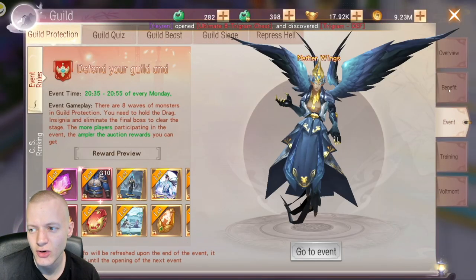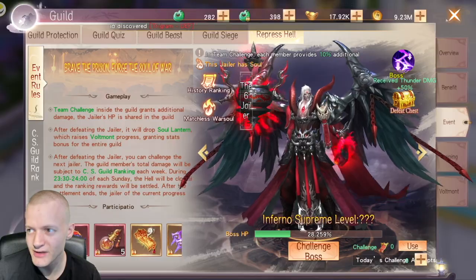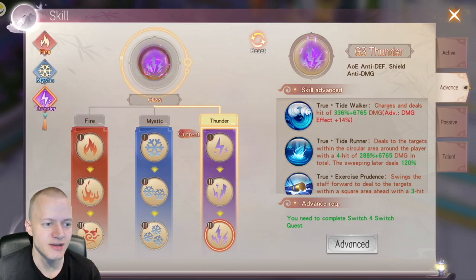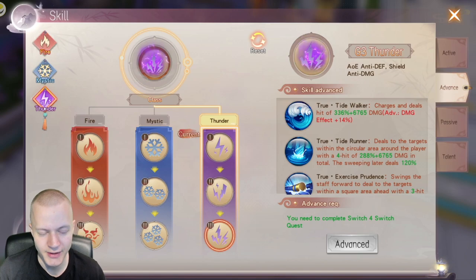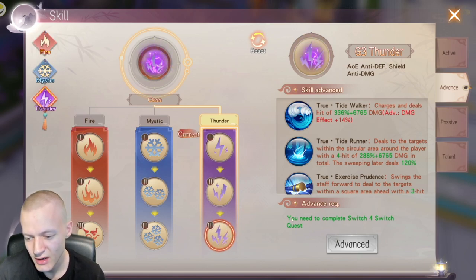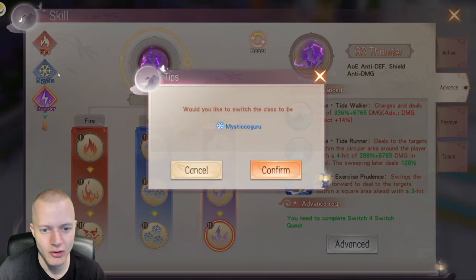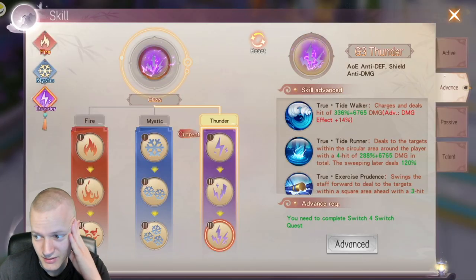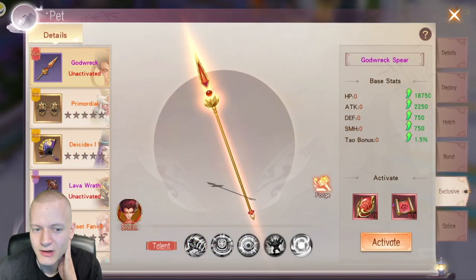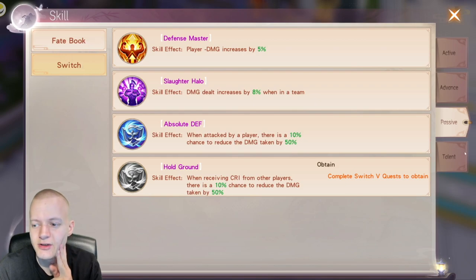At some point your server and guild will have buff events where certain bosses receive more thunder or elemental damage. Go over to your skills, Advanced section, and change your focus. It costs 10,000 Psyche to unlock the second tab and more for the third tab. You need a certain amount of peak level to unlock all three. Passive skills will just unlock over time, and you can also switch talents.